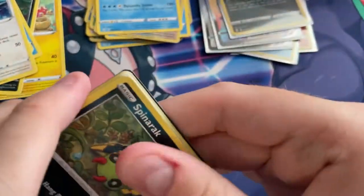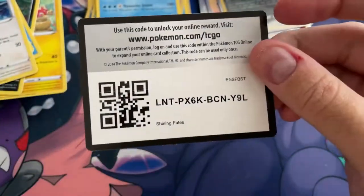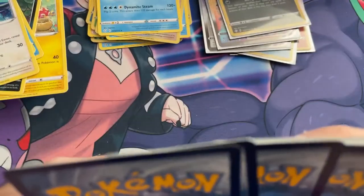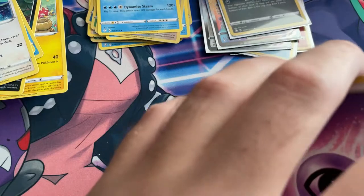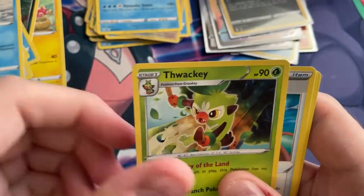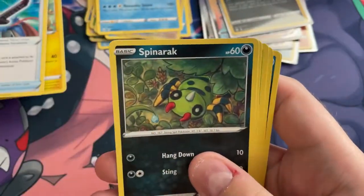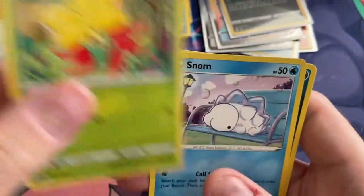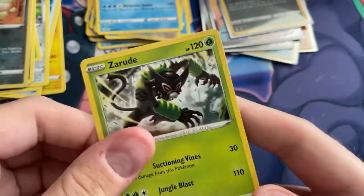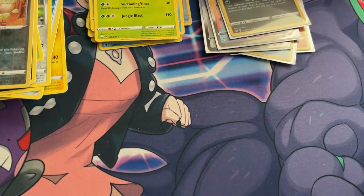In our last pack, hopefully you can't hear those dogs barking in the distance - they ruin the sound of my video. Psychic Energy, Kramerance, Thwacky, Rusted Sword, Spinarak, Cufant, Gossifleur, Snom, Cufflin, Reverse Cufflin, and Zarude. Nothing. Okay, cool.